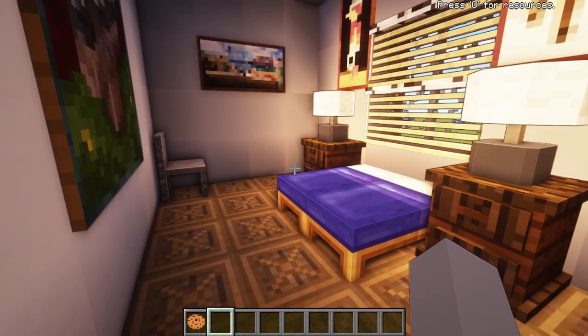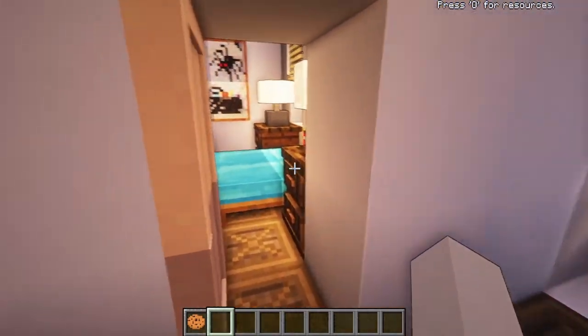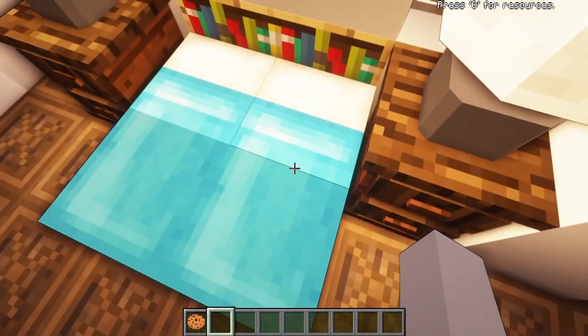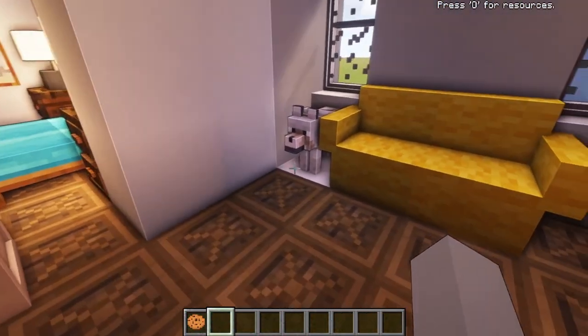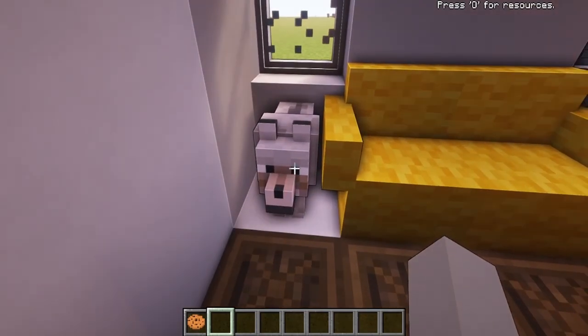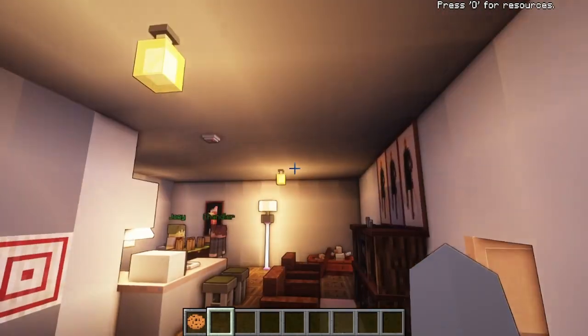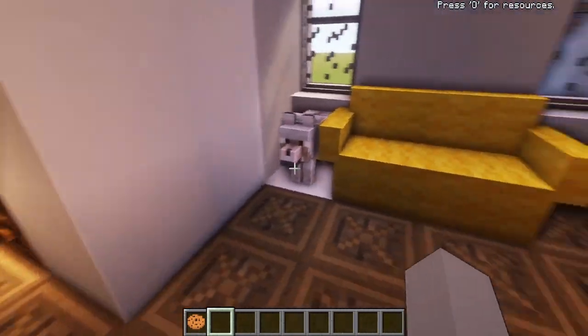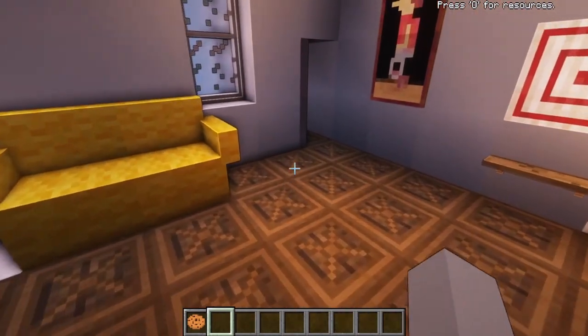This is Joey's room over here, and then boop-a-doop-a-doop, we've got Chandler's room. I don't know if you noticed the dog statue over here — this is actually a wolf I summoned in with no AI, and I gave it the directional facing so that it faced west, which I believe was 90 on the Y-axis if I'm not mistaken. I'll have to take a look at the commands again.